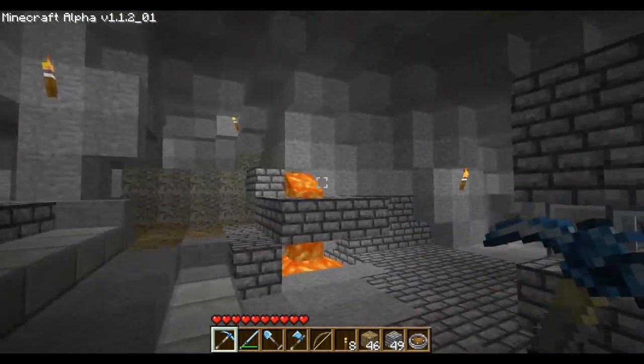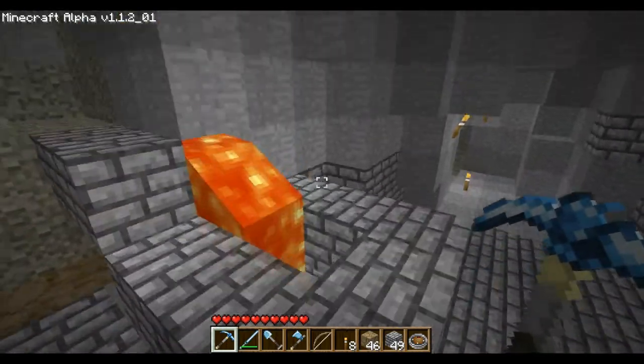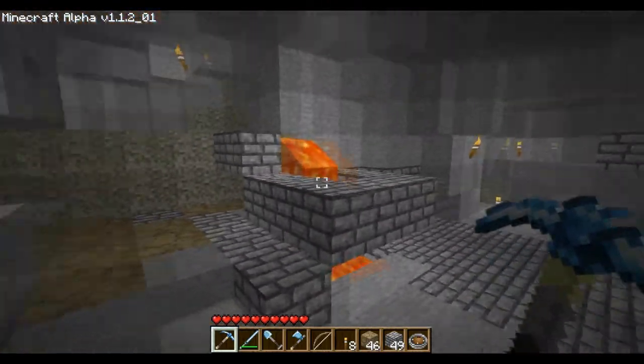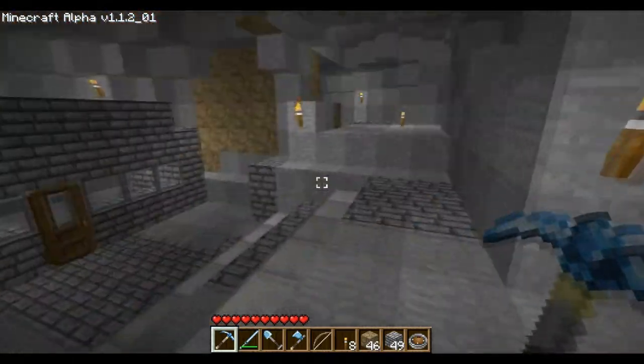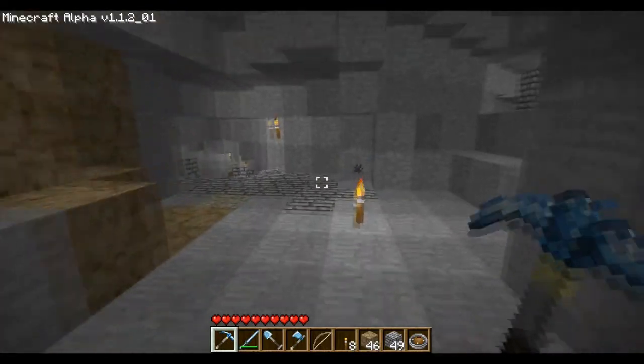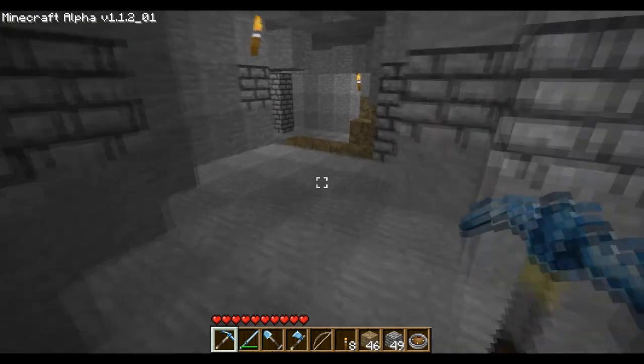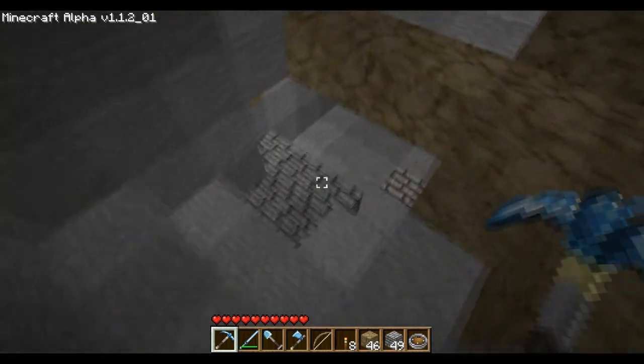Another little mini natural feature here — this is actually completely natural; I just put the cobblestone around. A little mini geyser for lava that I like to throw extraneous stuff into. And the beauty here is where I found my first maybe 20 to 30 diamonds.